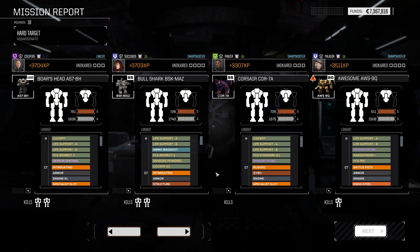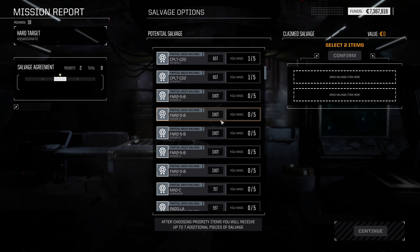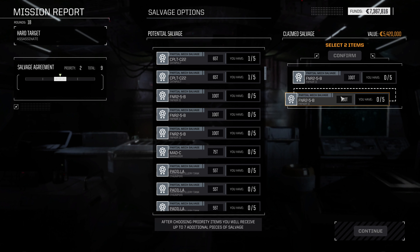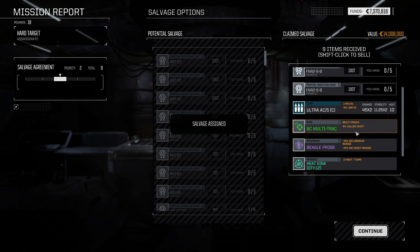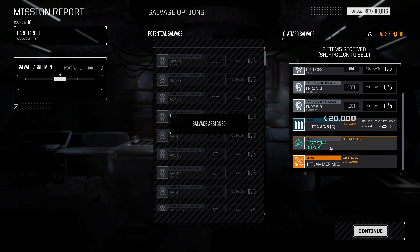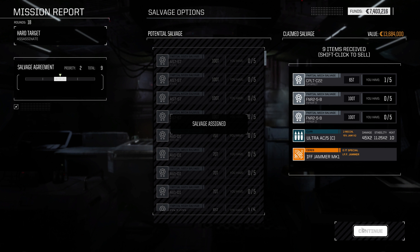What do we want from Salvage? Absolutely Fafnir parts, nothing but Fafnir parts. Give me those Fafnir parts. Streak SRM-2s — pass. UAC-5 is not bad to have around. Battle computer — we do have one of those. A Beagle active probe — we've got one. Heat sinks. And an IFF jammer — I guess we'll keep that around. Not much from Salvage, but a couple Fafnir parts is not awful.